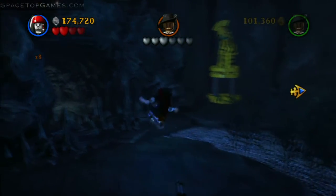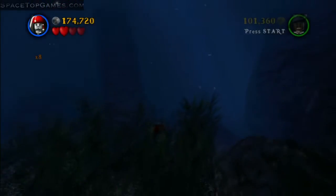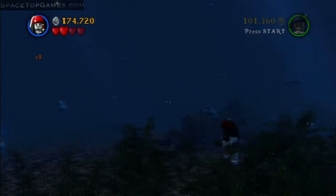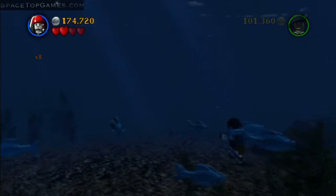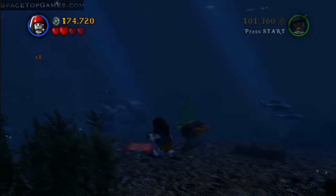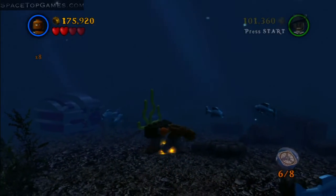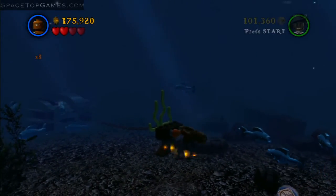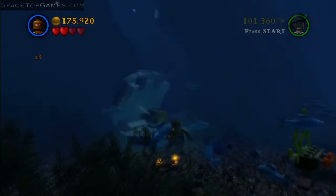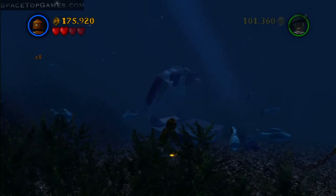To the left of the statue there's a tunnel that's hard to spot. Use Jack's compass to find a clam over to the left — you don't strictly need the compass but it helps guide you through the hard-to-see water. You'll need a character who can walk on the sea floor and has super strength. I'll put the code for him on screen. Then just pull open the clam and there's the minikit.